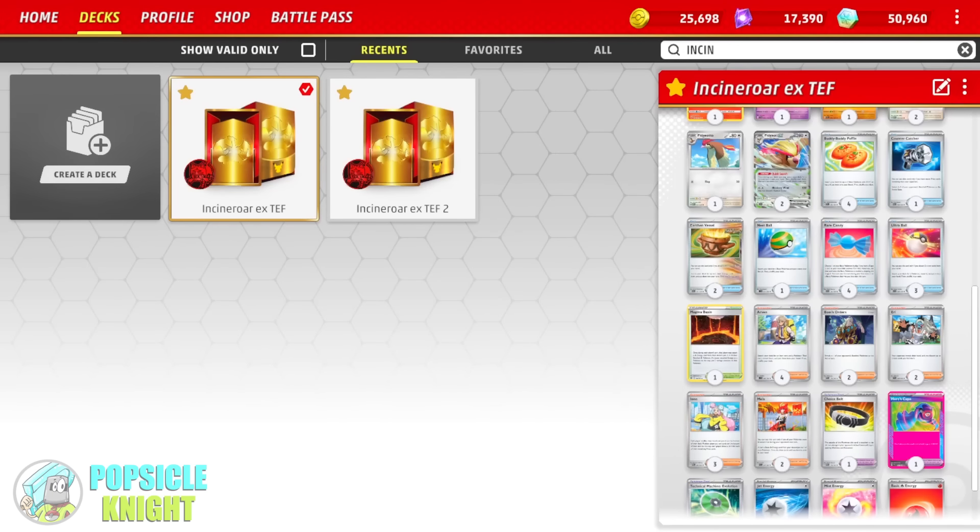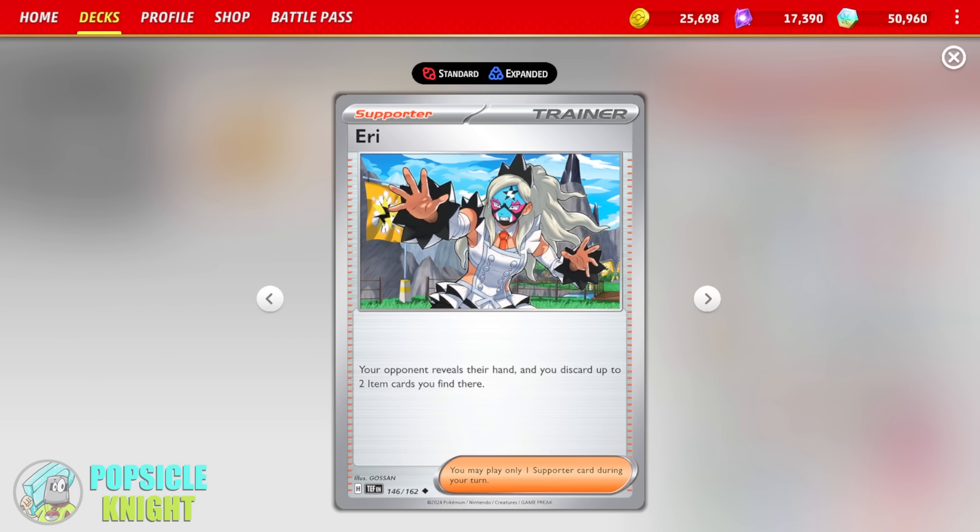Not only does this help a little bit to increase the damage of Litten's Reprisal attack — that two damage counter will turn into 40 damage when you attack with Reprisal — it will also energize your Incineroar EX as well as potentially add extra damage output. And we have Boss's Orders. Eri is so great — this card is so awesome. I feel like this is going to see a lot of play in a lot of decks. It's just a really great disruption card. Your opponent reveals their hand, and you discard up to two item cards you find there.